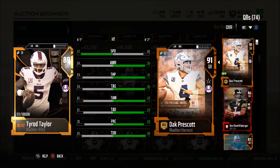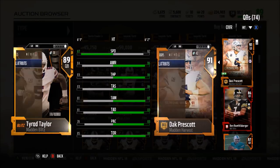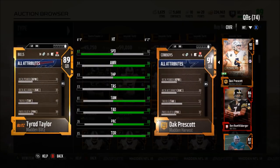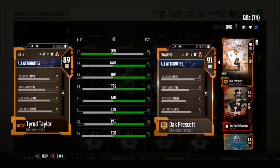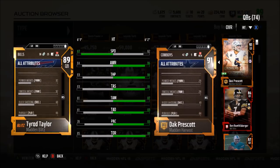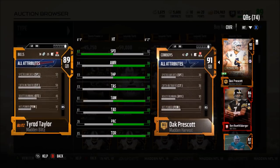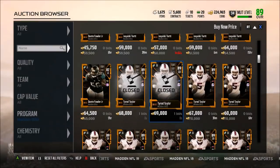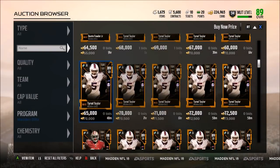Tyrod Taylor has 87 speed with 84 awareness, 83 throw power, 83 short, 81 medium, 81 deep, 78 play action, and 85 throw on the run. Throwing stats really aren't that good, but 87 speed and 89 acceleration — you're really just looking to scramble. He has 72 carrying as well. If you run read options and run the ball like 75% of the time then Tyrod Taylor would be a good QB for you. He also has an 80 spin move, 84 juke move, and 89 stamina, so he will get tired somewhat fast.